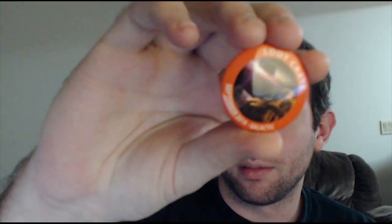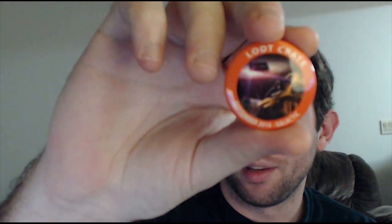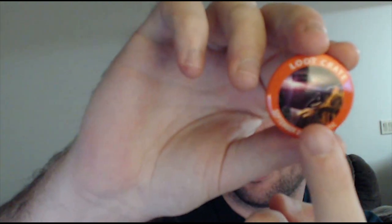Next on our list while we're mouth popping, we have our loot crate pin - September 2014 galactic edition. I cannot make out what's on it. It's Darth Vader and R2D2 and somebody else and someone in yellow. R2D2 is over here, Darth Vader's right there, there's the yellow guy, and there's another person. That's our pin, galactic edition. Molly always collects pins so as always I would give her this pin - there you go Molly, add to your collection.